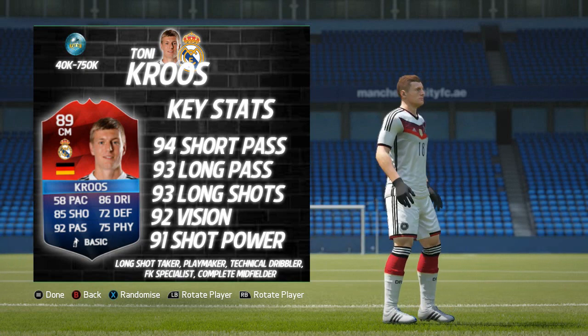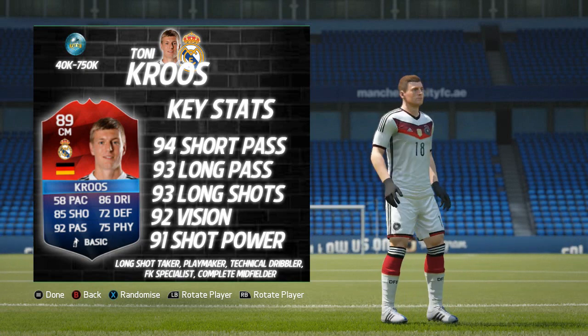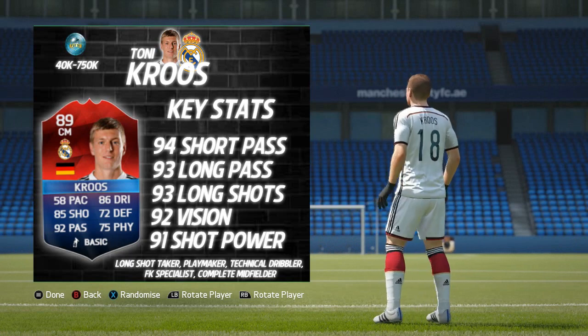His top five in-game stats: 94 short passing, 93 long passing, 93 long shots, 92 vision, and 91 shot power. His traits and specialties include long shot taker, playmaker, technical dribbler, free kick specialist, and complete midfielder.